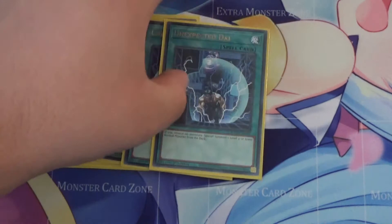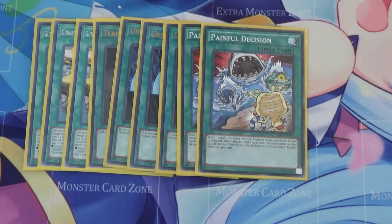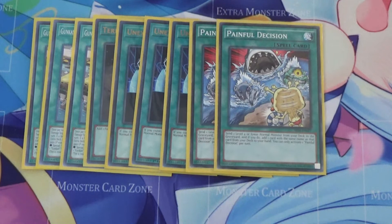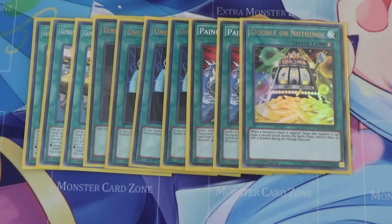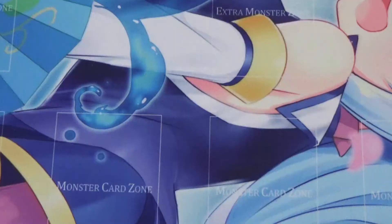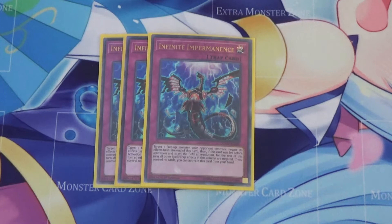Since I run a normal monster, I run three Unexpected Dai and two Painful Decision. Originally I had Painful Decision at one, but I kept running into a problem where I'd have too many copies of Unexpected Dai, Painful Decision, and Rescue Rabbit in hand — that kind of clogged because there are a lot of times you don't even need those cards. So I cut it down, but then the hands weren't quite as good, so I added two back. I also run one Double or Nothing — going second and being basically a Rank 4 deck, why wouldn't you run it? I also run one Monster Reborn and one Called by the Grave to round out the spells.